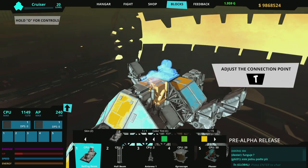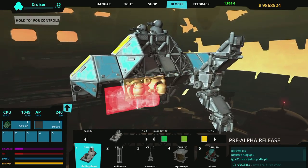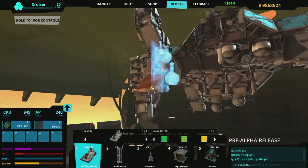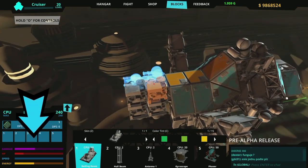You can rotate blocks with R or your middle mouse button, and you can change the mount point by pressing T. It's good to have guns that shoot in every direction — you never know when somebody's coming up behind you. Check your ship stats in the bottom left-hand panel.